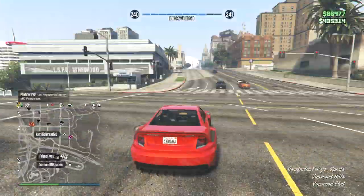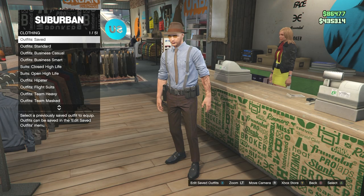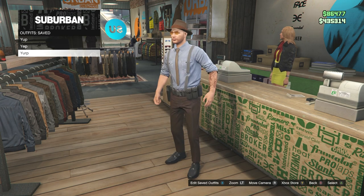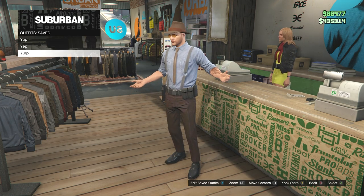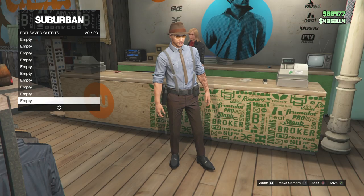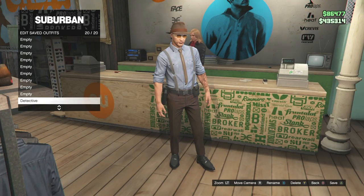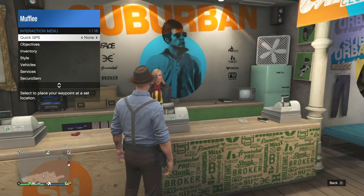Once you load back in, make your way down to the clothing store. If you go to the front desk and go to outfits, under saved outfits you should see the three outfits we had saved on the second character. Do not equip any of them yet. As a one-off, save your current outfit if it is your favorite, so you can keep it and not lose it.